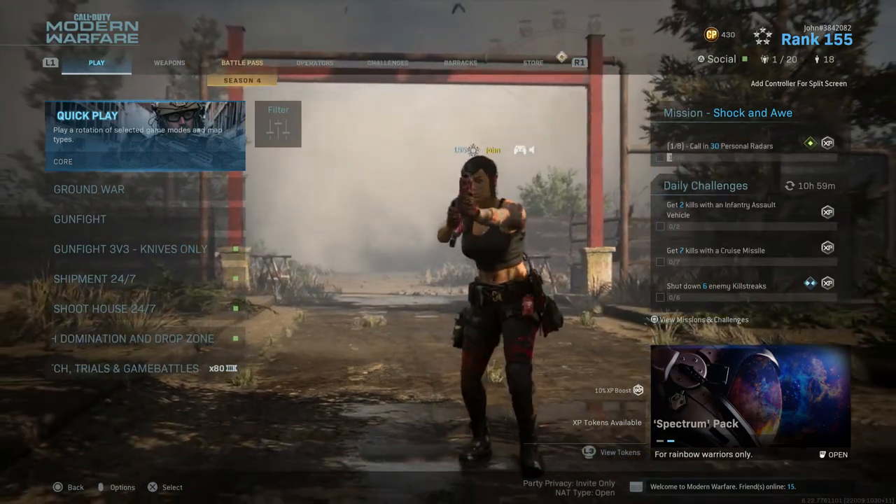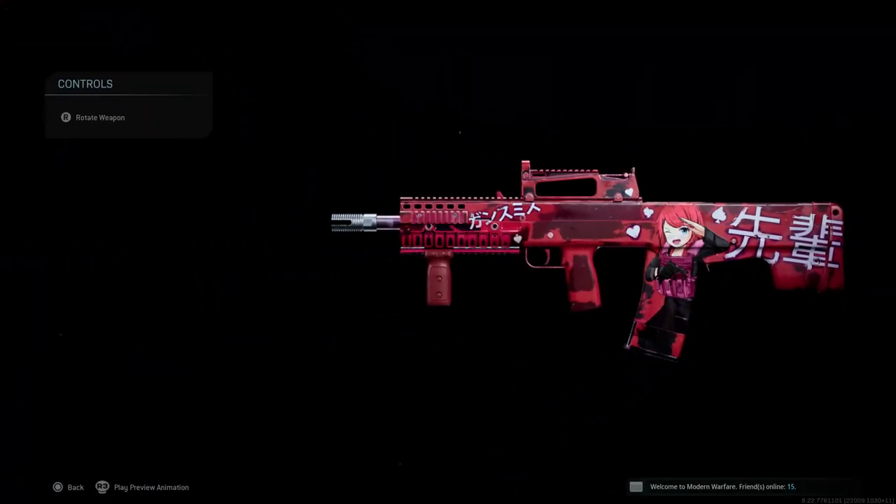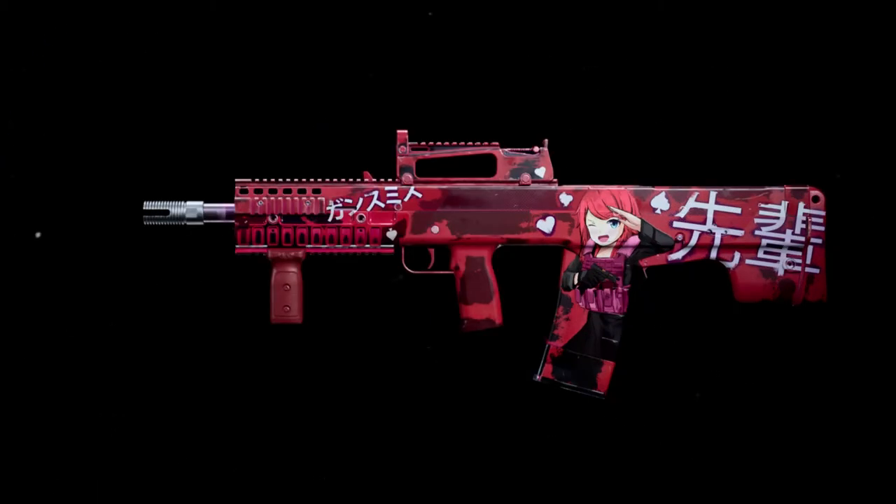Today we are going to be checking out the anime blueprint for the Odin, which is the Dream Killer. As you guys can see, this is the Dream Killer blueprint for the Odin. I would just say right now that this has got to be one of the dopest looking blueprints in Modern Warfare. We literally have an anime blueprint for the Odin — not the M4, but the Odin. We got the chick on here, which they call the waifu or something like that.